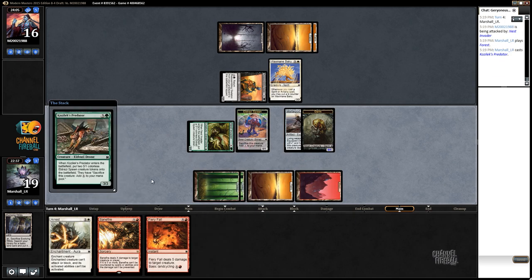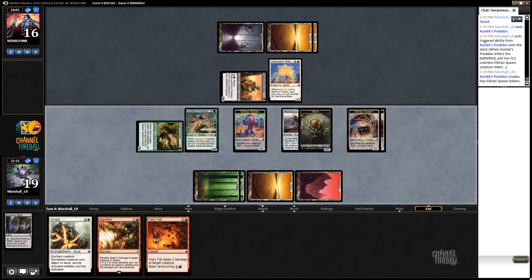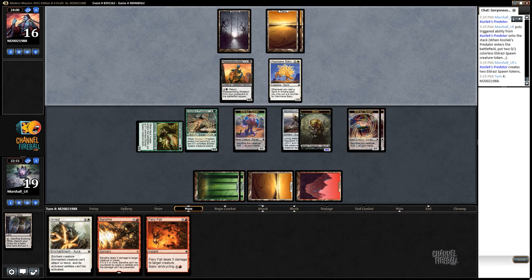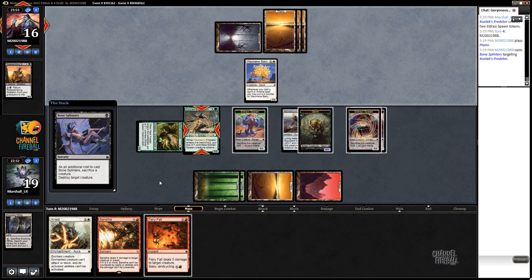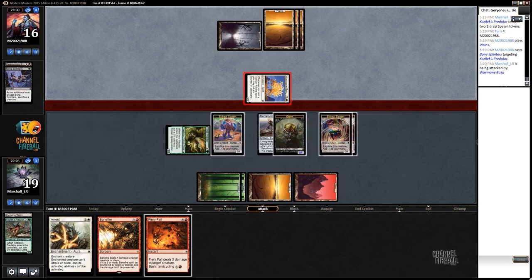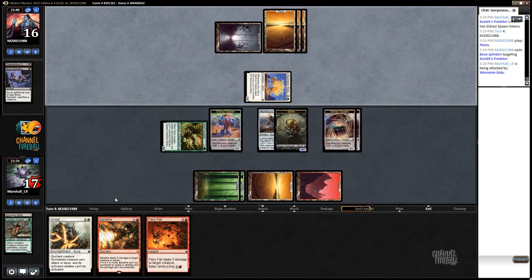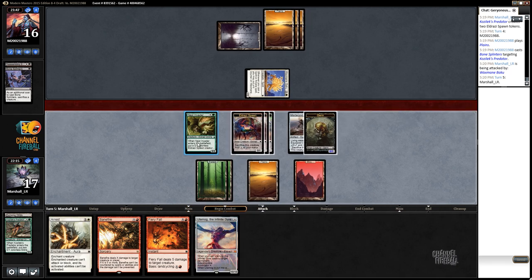I'm just going to play the predator here. The Wax Main Baku can be really good but I don't think I want to spend my entire turn equipping up and doing all this stuff. I might be able to find a line of play that lets me kill my opponent through a bunch of Mortar Pod activations and a Bane Fire - that's possible, it's unlikely because it kind of works against itself, but it's possible.